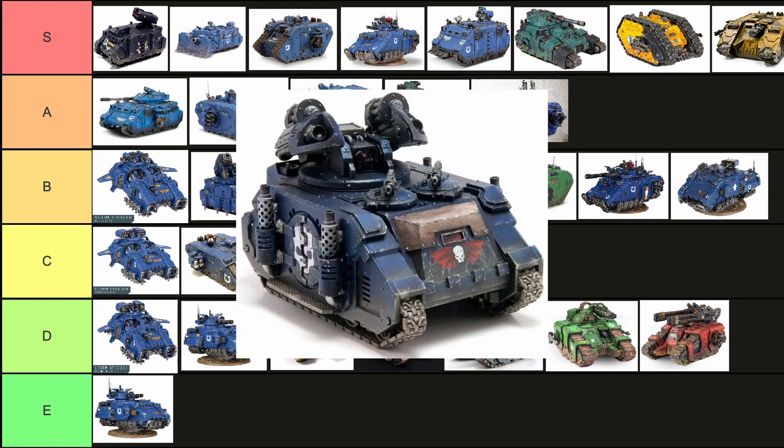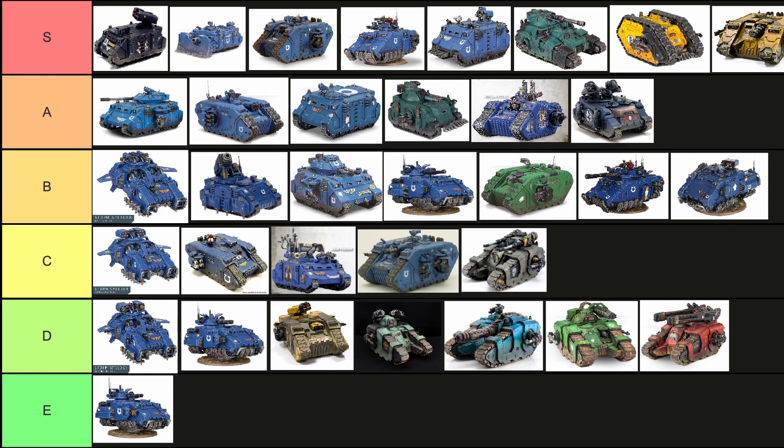Now the Whirlwind Scorpius — it's got all the good stuff that a Whirlwind has. The only thing is it's much more leaning towards being good at taking out infantry, and it's very much more specialized, which isn't a bad thing — it's just not quite as high strength. It's got a better ability to take out infantry than the Whirlwind did. It's still good, getting an A just because it can't take on anything — just the infantry that the Scorpius is good at. Still good, A tier.